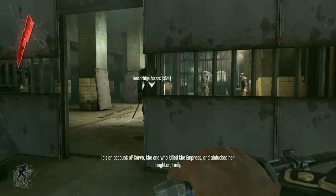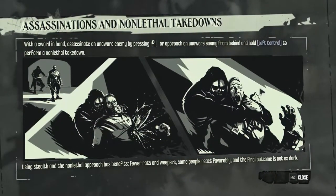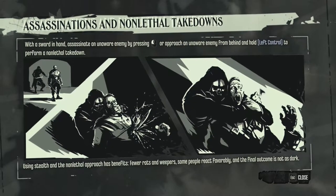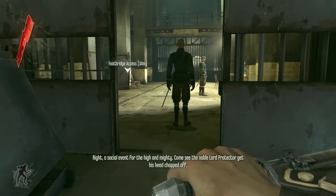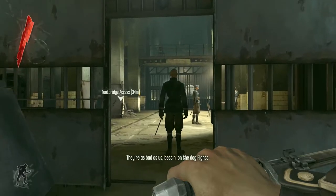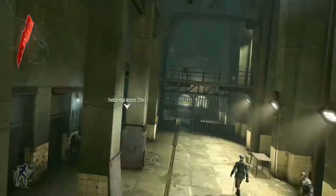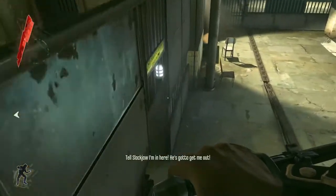Nearby, several soldiers are talking, and as you approach the guard in the doorway, this is the first time you get a full-screen tutorial explaining lethal and non-lethal takedowns. Generally, heavy-handed tutorial elements like this are presented when the player has a single element to focus on — in this case, the single enemy framed perfectly in the middle of the open doorway. As with most things in Dishonored, you're free to kill him, knock him out, or even jump over the wall and ignore him completely.